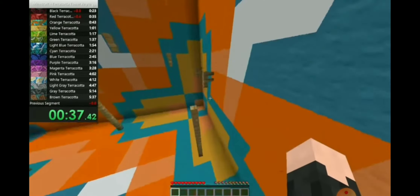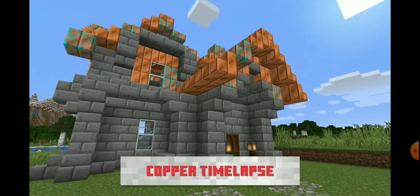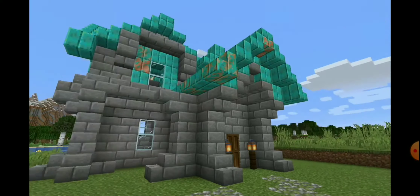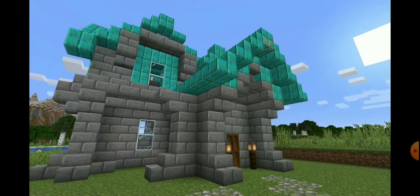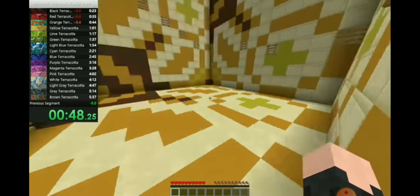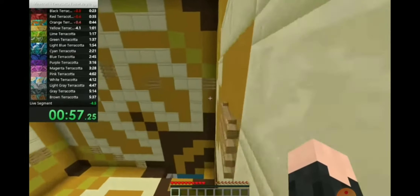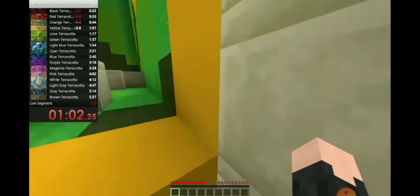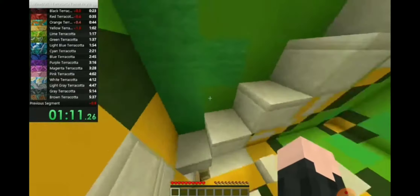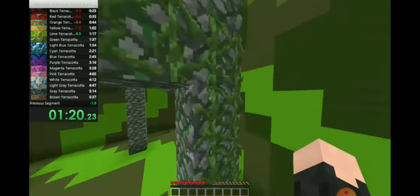Next up is copper. You'll find it in veins underground, and over time it turns green, just like in real life. Things you can make with copper include the telescope — you need copper plus a crystal shard — and also the lightning rod. The lightning rod attracts lightning during storms, which is going to be really interesting for builders. Because lightning won't randomly burn down your wood or wool builds anymore, builders will have much more freedom with those materials.